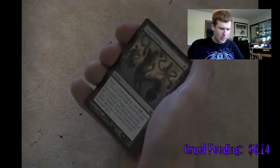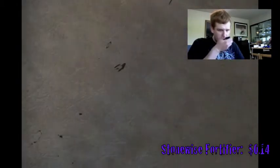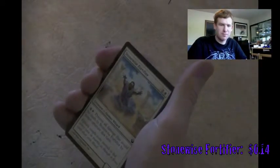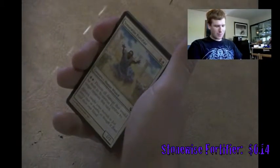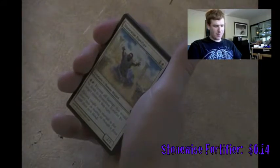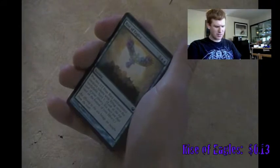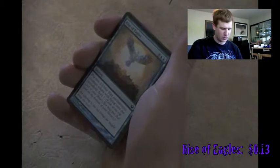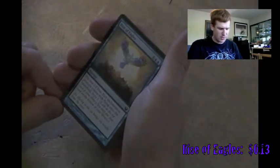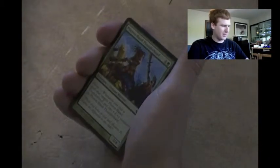It's starting to smell like trading cards in here - I wonder why. Maybe it's because I opened up ten booster packs so far. Stonewise Fortifier - prevent all damage that would be dealt to it by target creature this turn. Rise of Eagles - put two 2/2 blue bird enchantment creature tokens with flying onto the battlefield and Scry 1. 'An offering to the sea brings some insight from the stars.' No thank you.